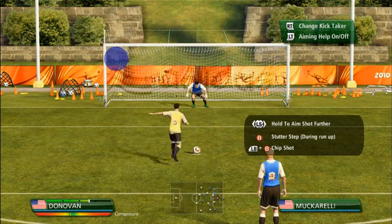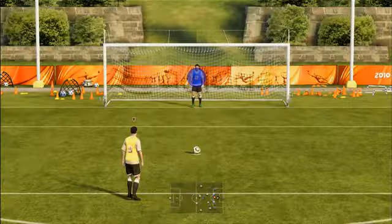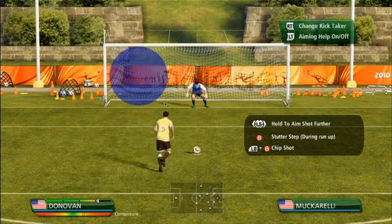Say we're in a game-ending situation in the finals — how will this look and behave differently? You won't get the markers — that's the key difference. And then the composure green spot will be a lot smaller because it's such an important penalty kick.